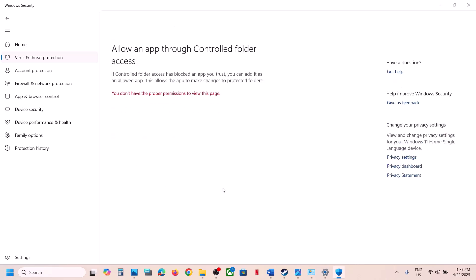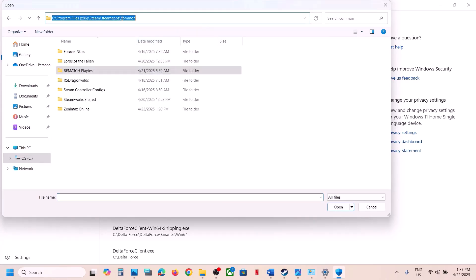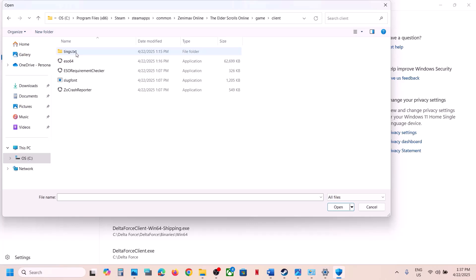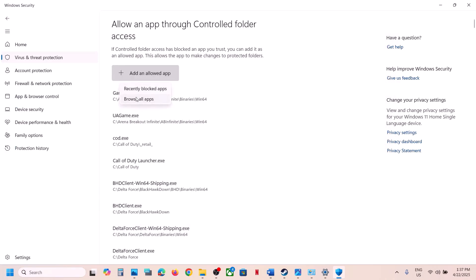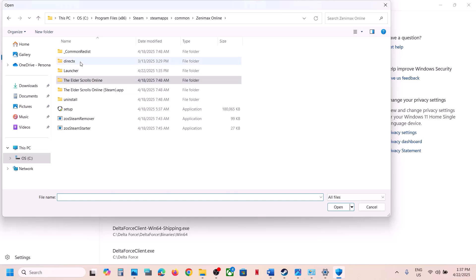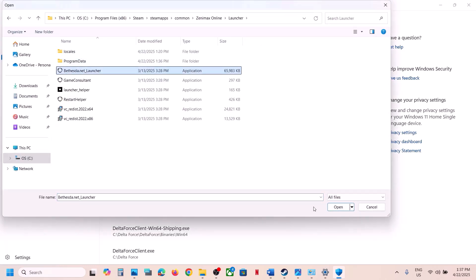Click on Allow an App Through Controlled Folder Access, click Yes to allow, then click Add and browse all apps. Go to the game installation folder, open the game folder, and select the EXE files — open the Game Client folder, select the EXE file, click Open, and add all the EXE files. Go back and also add the EXE files from the Setup and Launcher folders.